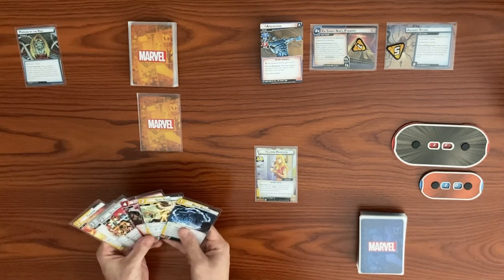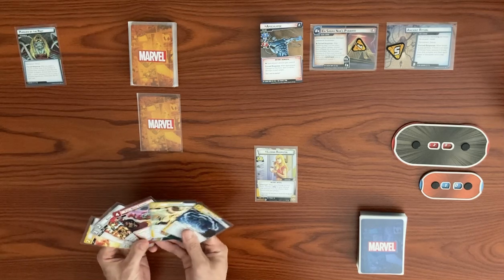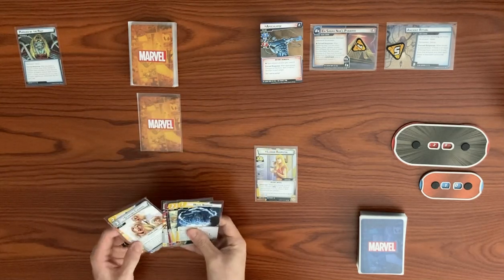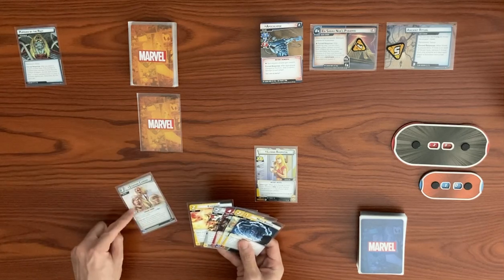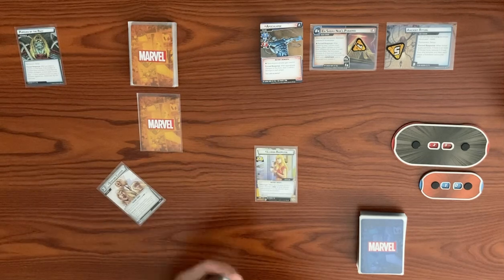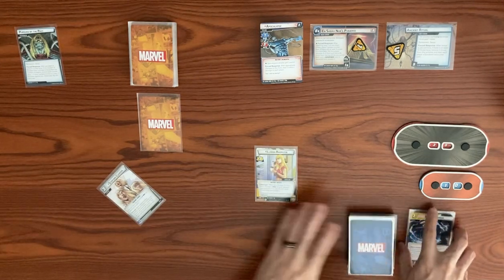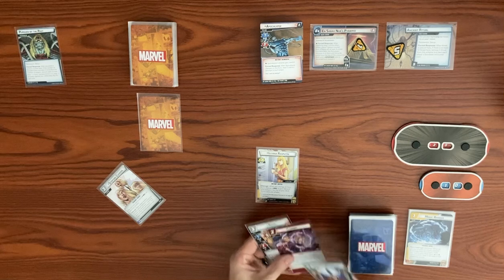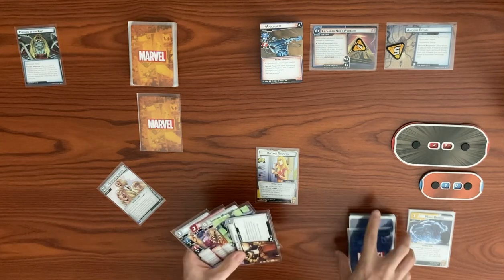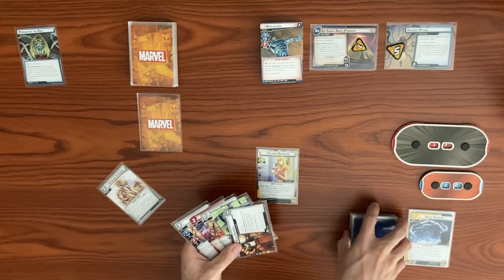Oof, I don't like anything here. Let's mulligan and discard the whole hand — actually, should we keep the Step 4 Cuckoos? Okay, let's keep it. We'll mulligan and discard the other five cards and draw back up to six. Keeping the Step for Cuckoos in case we get nothing else to play. We did get a Build Support.